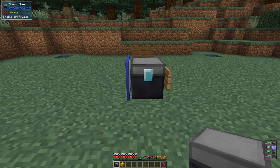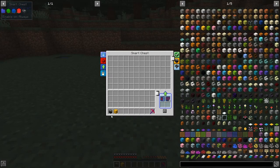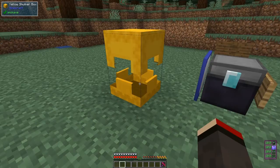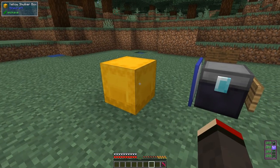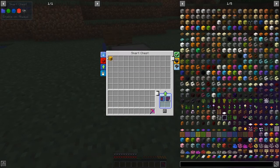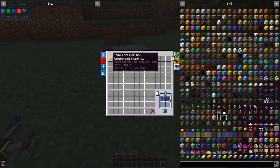Just before we go — one thing you can and can't do: you cannot put a reinforced chest into a smart chest, but you can put a shulker box in. You can put the shulker box down, put your reinforced chest inside it, and then place it into the smart chest. But be careful: if you do that it's highly likely you'll run out of NBT data and actually break the game completely, requiring you to delete it manually. So don't do that whatever happens.